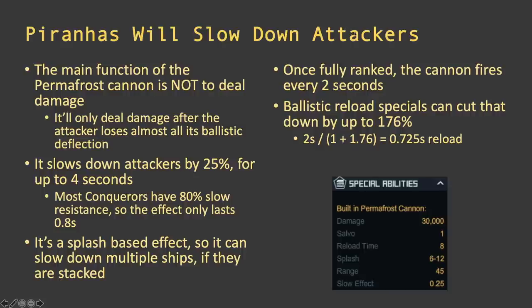The Piranha slows attackers by 25% for up to four seconds. That four-second duration is confirmed by Braden and posted on the Bounty thread. However, most conquerors have about 80% slow resistance if using the ECM special. So the 4-second slow is reduced to only 0.8 seconds — after that they go back to normal speed. It's a splash-based effect, so if all conquerors are stacked it slows them all down by 25% for 0.8 seconds.